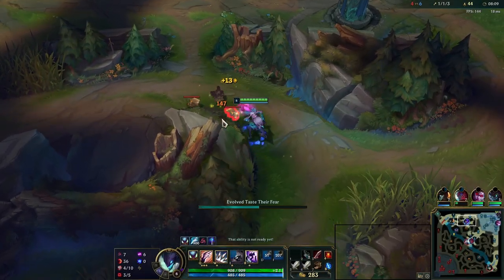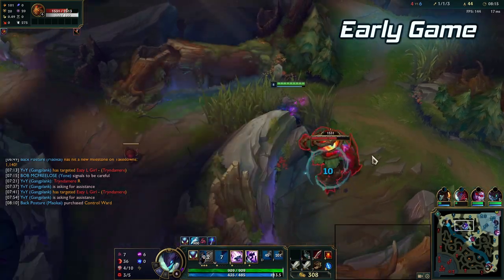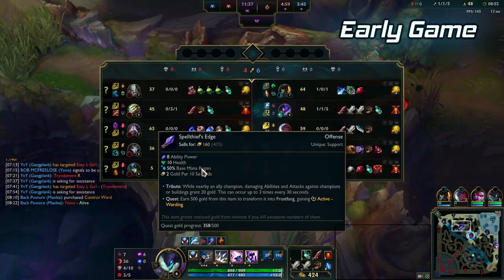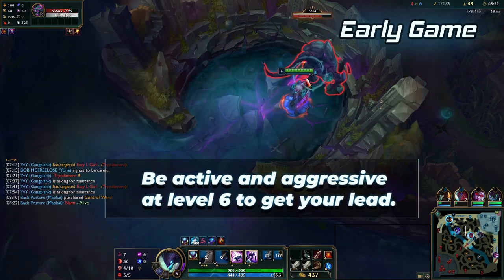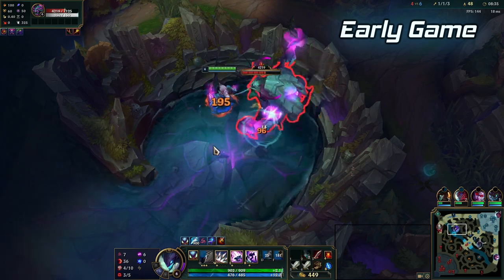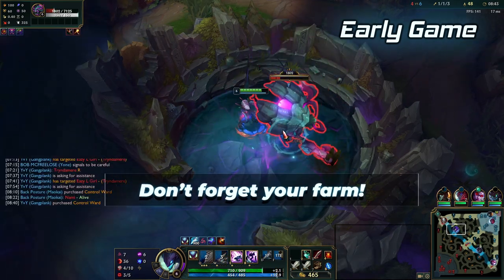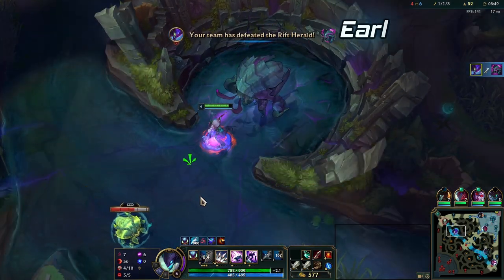During the early game, you should be focusing on hitting level 6 as fast as possible while looking for kill opportunities wherever possible. Once you hit level 6, try to focus on taking objectives and getting kills through ganks or invades. Evolved Q is generally better for taking neutral objectives like Herald and Dragon, whilst R Evolve is extremely good for setting up ganks in lanes. Make sure to maintain your farm, get objectives and look to secure towers wherever possible. It's a good idea to prioritize getting Herald once you hit level 6.